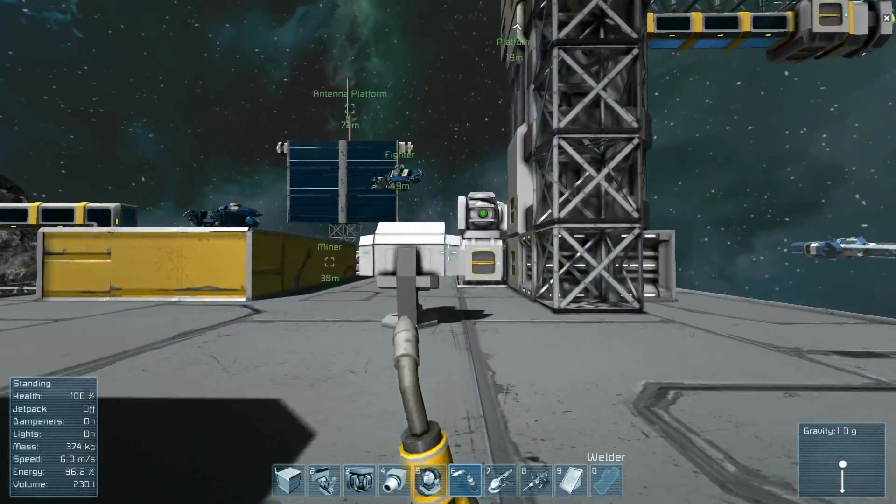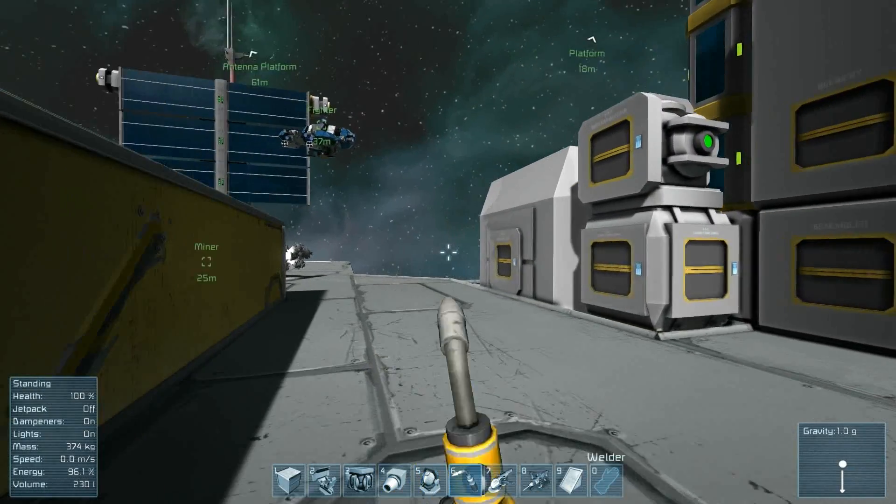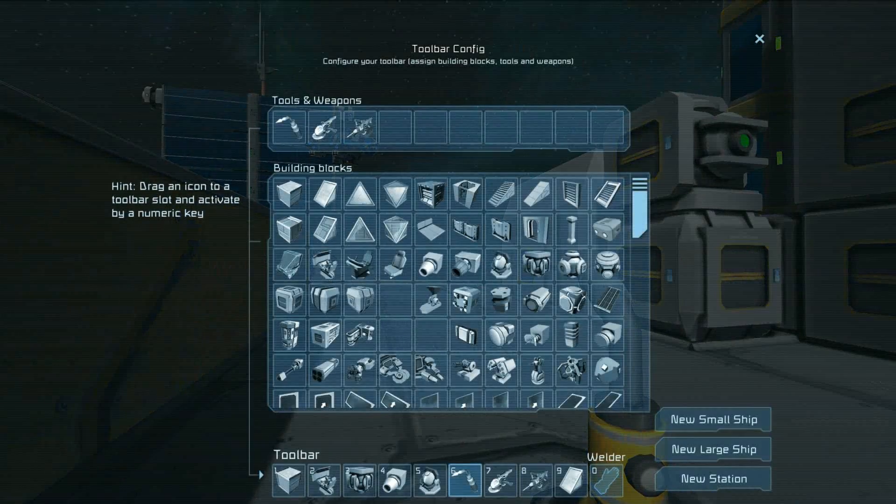The process for building a ship in either case is very similar. You hit G, as if you were going to reconfigure your toolbar, and then look down in the lower right-hand corner and you will see three buttons: new small ship, new large ship, and new station. They will naturally allow you to start building a new small ship, a new large ship, or a new station. Let's build a new small ship right now.